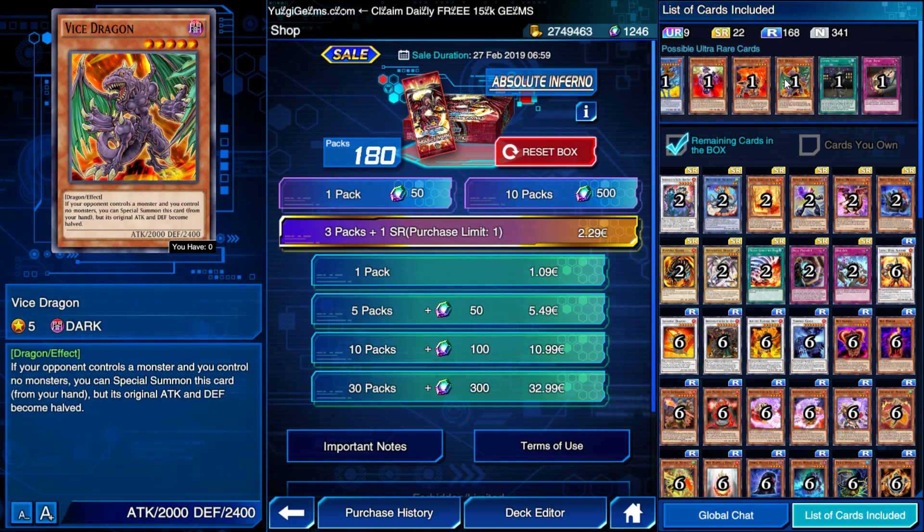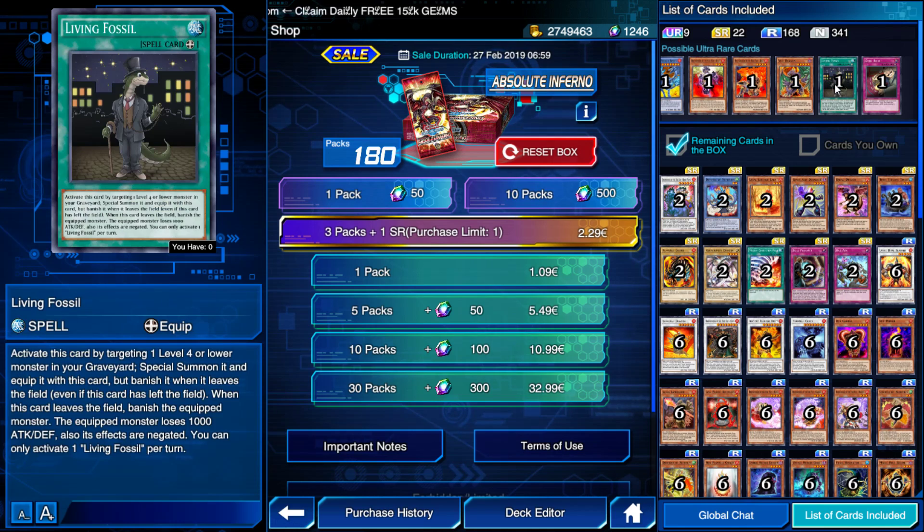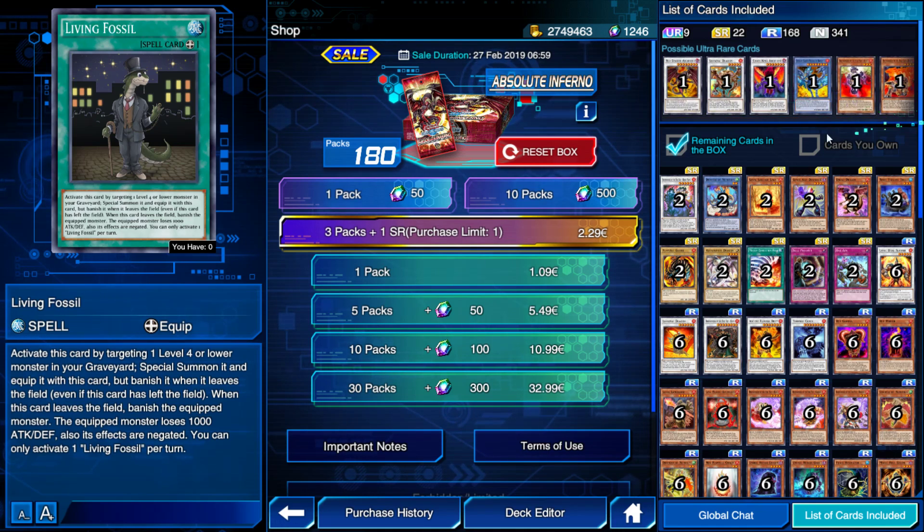We also have a Living Fossil, which was Hassleberry's card — it's an equip trap. Activate by targeting one level 4 or lower monster in the graveyard; special summon it and equip it with this card. Banish it when it leaves the field. The equipped monster loses 1000 attack and defense, and its effects are negated. It's a bit like Supervise or Haunted Shrine. Even if the equip card leaves the field, the equipped monster gets banished. Interesting card — there might be some combos, though I can't think of any right now.